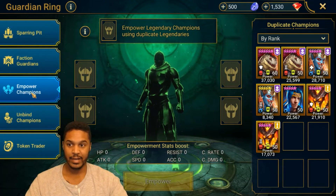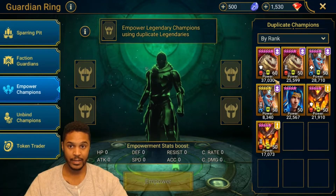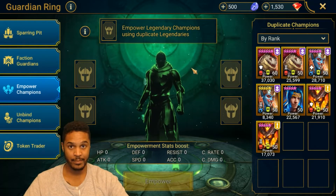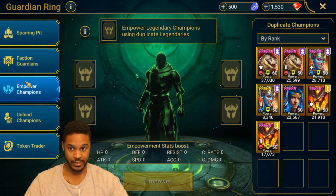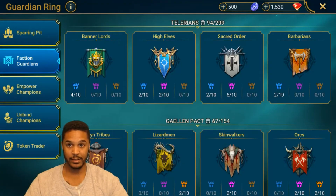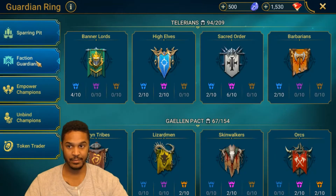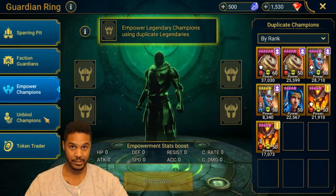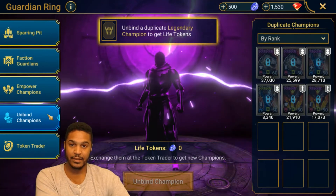Empowering champions - not that great. I would give it a B+ or A- if they added epics and rares. Obviously nobody really cares about uncommons and commons, but adding epics and rares to empower champions - I thought that was going to be a thing. That's another reason why I don't like this portion of the Guardian Ring. I love what they did with the faction Guardians - I think this is amazing for everybody. Sparring Pit's always been the Sparring Pit. Empowering champions is a little bit of a letdown - it's mainly for whales.